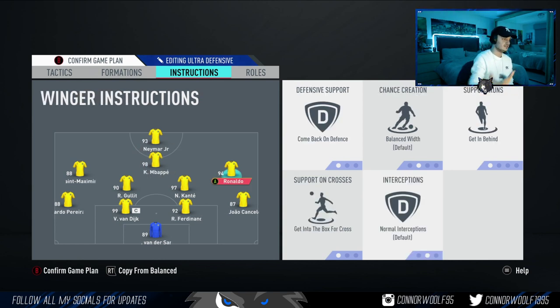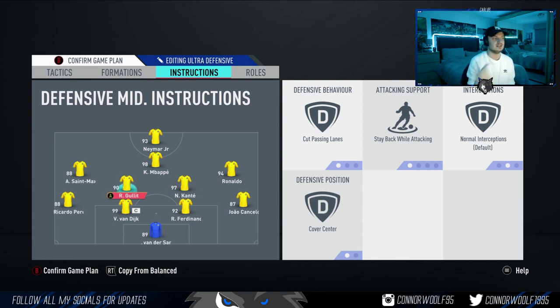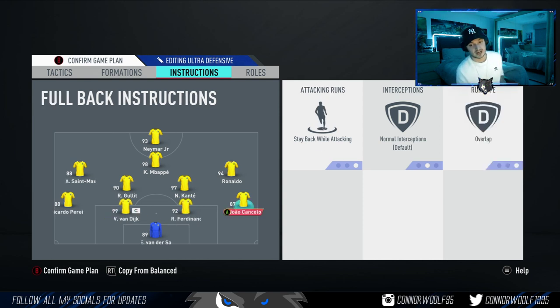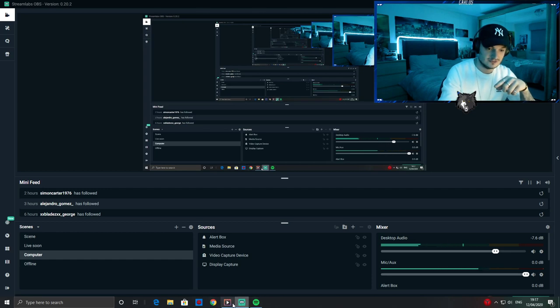Even though you're going to be camped in your half, because of the long ball tactic you will counter-attack very quickly, so 'get into the box for crosses' on your left and right mid is very useful. As always: 'cut passing lanes,' 'stay back while attacking,' and 'cover centre' on both your CDMs; 'stay back while attacking' and 'overlap' on both fullbacks. Those are the custom tactics I use to see out a lead — in my opinion they're the best.